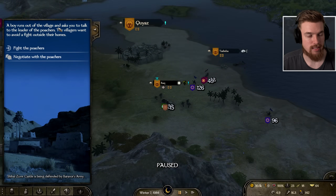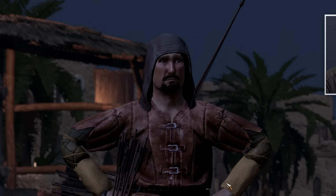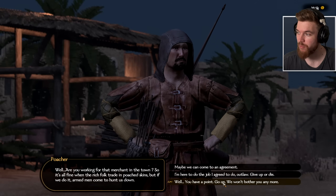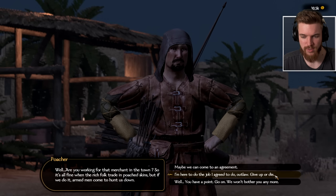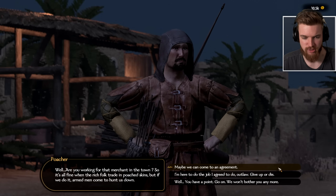A boy runs out of the village and asks us to talk with the leader of the poachers — the village wants to avoid a fight outside their homes. We can fight or negotiate. The poacher leader argues that it's fine when rich merchants trade in poached skin, but when they do it, armed men come hunting them. He offers to not bother us anymore, but our goal is to do the job we agreed to — give up or die.